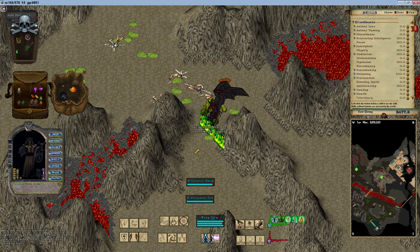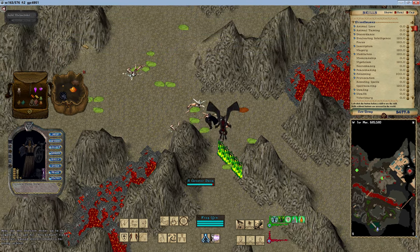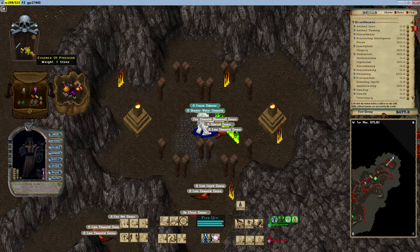Essence of Singularity is the ingredient needed to imbue the Defense Chance Increase property onto weapons, shields, and jewelry. It can be looted from creatures at the Passage of Tears minichamp. Essence of Precision is found on creatures at the Crimson Veins minichamp, and is used to imbue the Hit Chance Increase modifier.